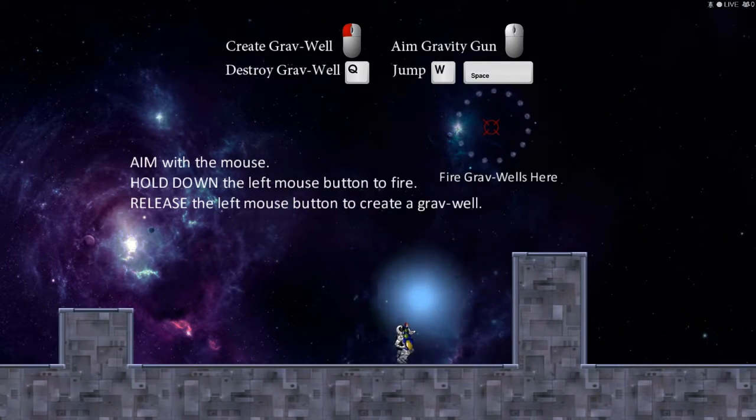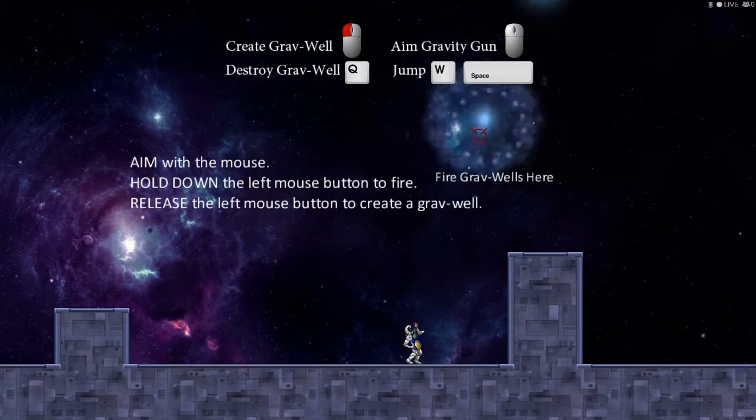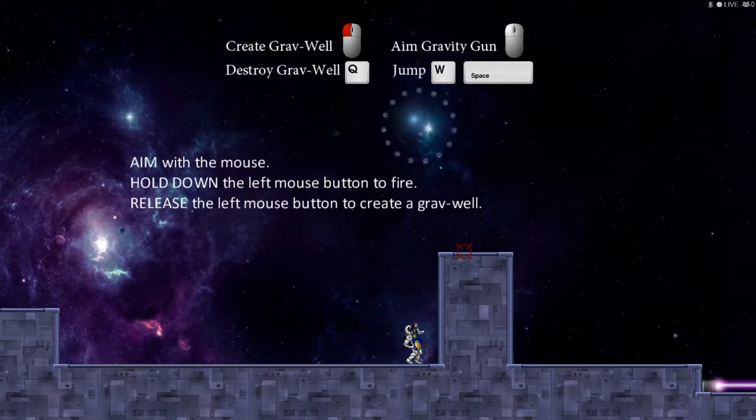Fire gravity well. Can I hold down? Q to destroy one.